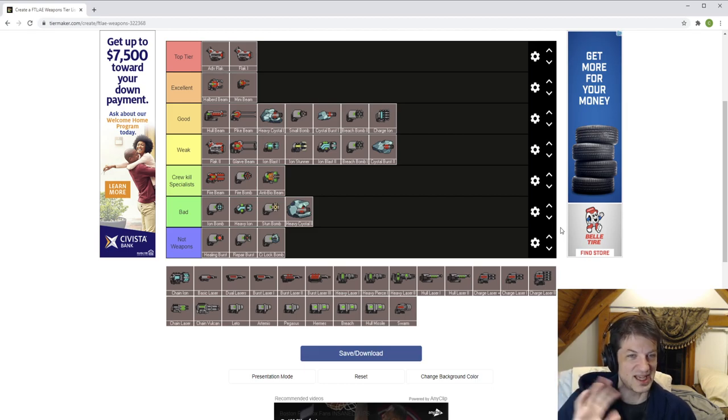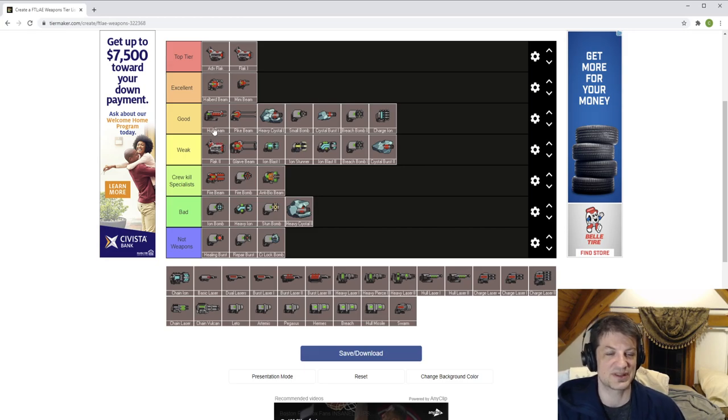A difficulty with this tier list is personal experience varies — if you've absolutely torched ships using flak two you'll think it's amazing. I just haven't had that experience with it. Charge ion I generally have pretty positive experiences with, and it's also really good at killing zoltan shields if you're a boarding ship.